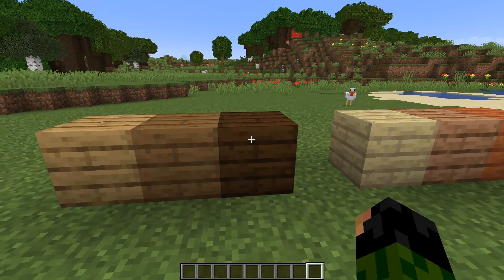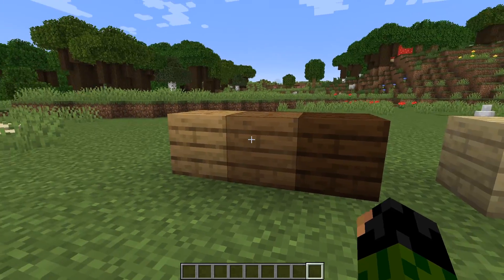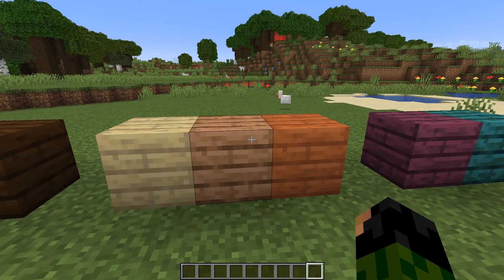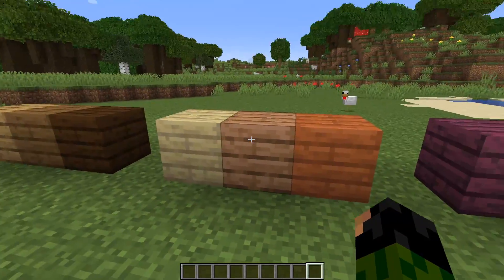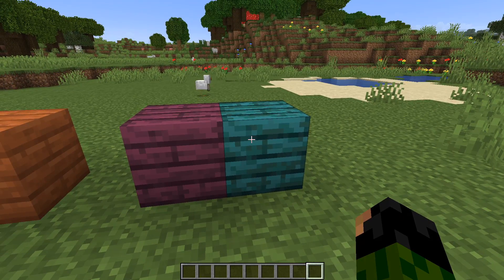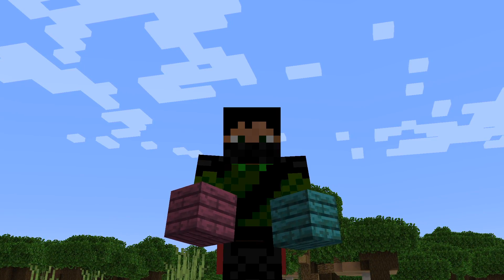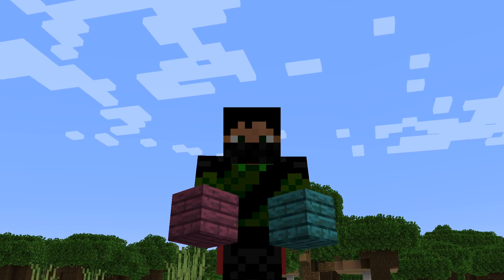These 3 — oak, spruce and dark oak — I am extremely comfortable with using. I'm pretty sure I use at least one of these in every single build I ever do, so they're no problem. Birch, jungle and acacia I use fairly regularly but not as often. These 2 wild cards, crimson and warped, they're gonna make it a bit more of a challenge. And I know these 2 blocks aren't exactly wood — they don't come from a tree per se, I think it's more of a mushroom — but they do have all of the wood variants that the other ones have.